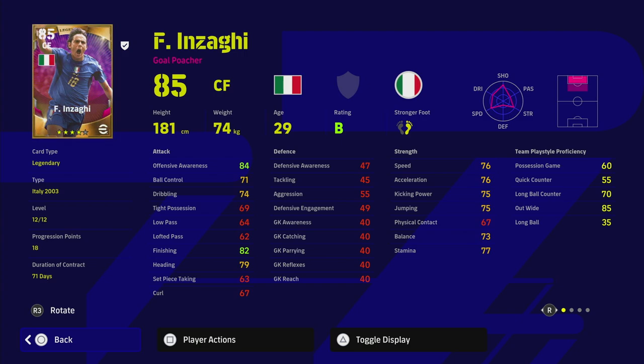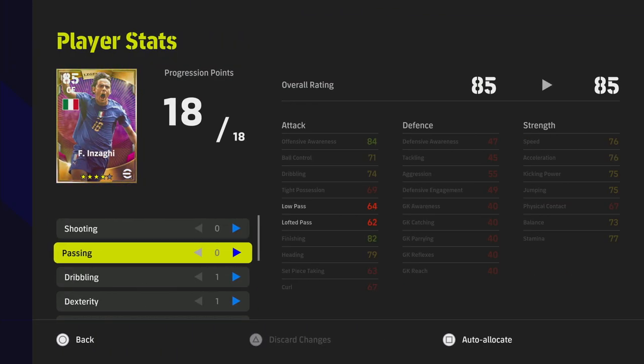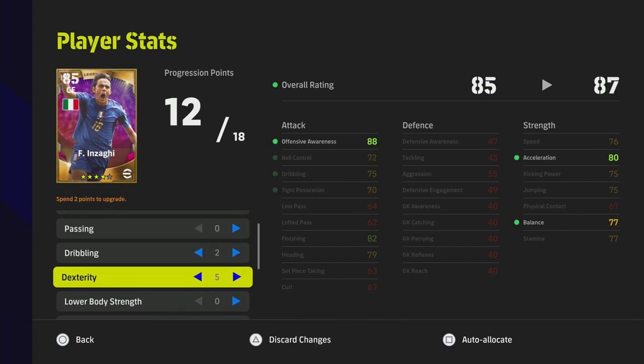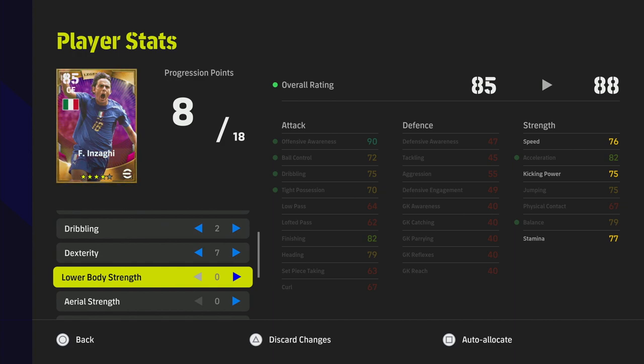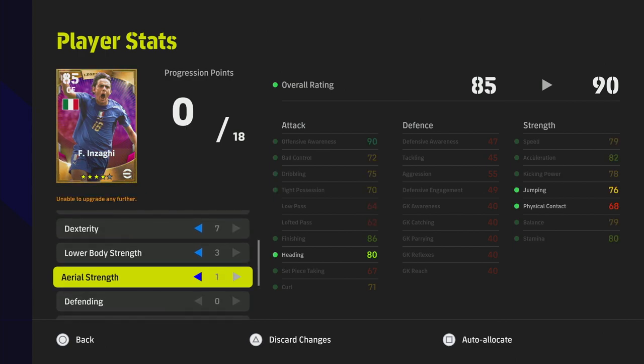This is my version of Inzaghi — he's maxed out and I'm going to train him up. He's a really good player. I'm giving him one or two into dribbling, going 80 with acceleration to get that balance and offensive awareness up. Speed we're not too concerned about — I might pop one or two in there to bring it up to around 79-80. Then I'll pump the rest into finishing — 86 finishing, 90 offensive awareness, 82 acceleration — that gives us a 90 overall player.